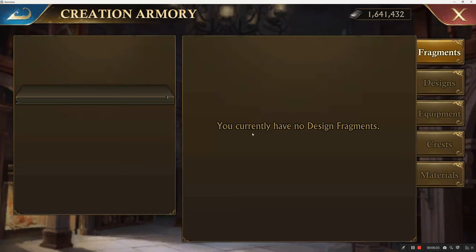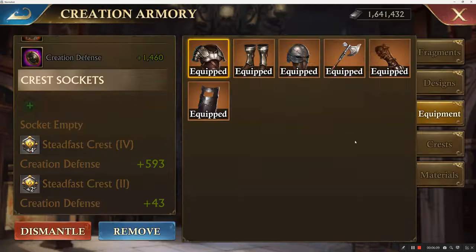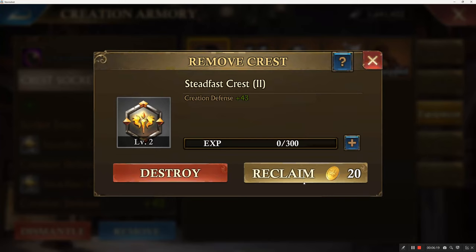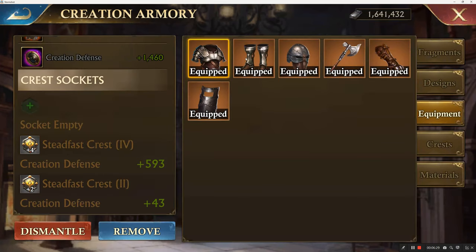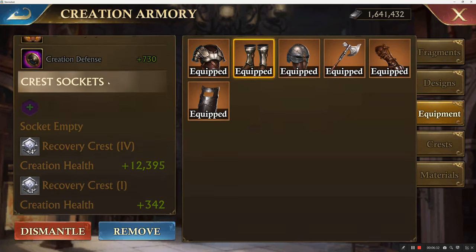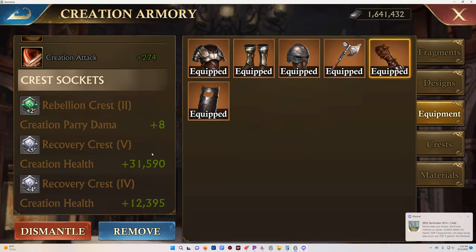Let's go to the creation armory and I'll show you some of the crests. One of the points I wanted to make is it's better to remove a lower-level one, reclaim it, and take a crest to level five. But it takes quite a bit to get to level five. That's why I didn't change any of these crests — but this is the one that's outfitted the best. It has a level five and adds this much. My next goal is to increase this one to level five and get another 31,000 health.